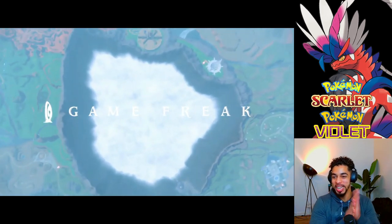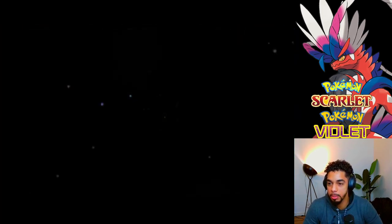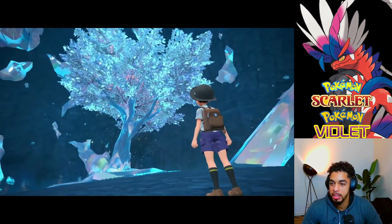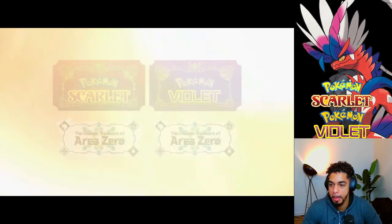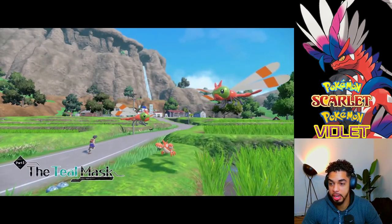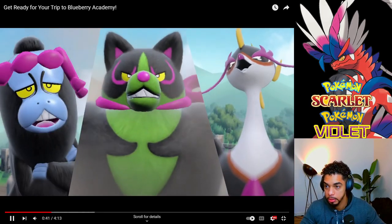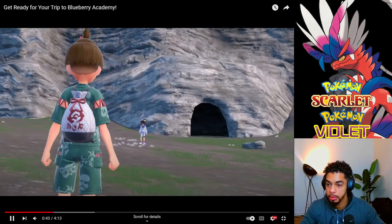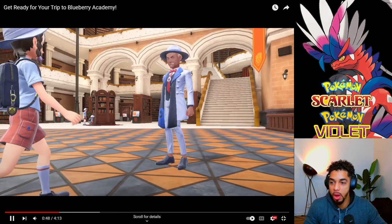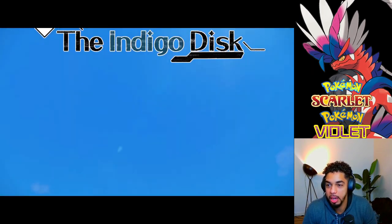Alright, so we're going into Area 0 all the way to the bottom, basically the time machine that's in there. There's a Terrestrialized Tree. The Teal Mask, we already played that, so this is nothing new. We already went through all this, and here we got Serrano. And here is the new stuff.